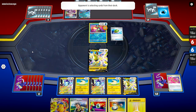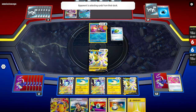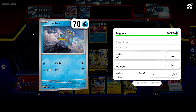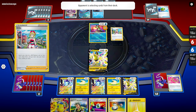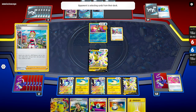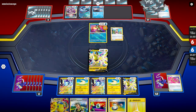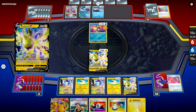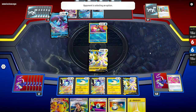My opponent plays Nest Ball — they're probably going to bring in a Frigibax for a Chien-Pao. There's the Frigibax. Such a cute Pokemon — the first time I encountered this in Scarlet and Violet I was very surprised. They're probably going to bring in the Baxcalibur and then a Rare Candy. They've played Escape Rope and Armarouge — they've already played a supporter card.